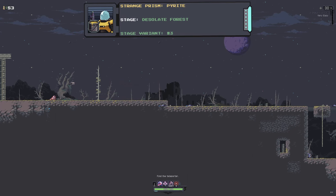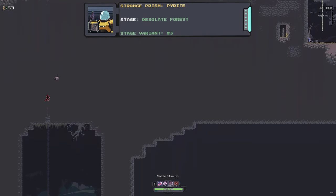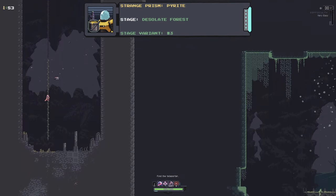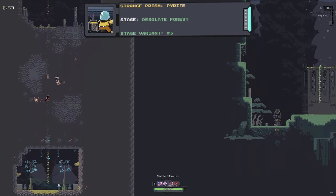The second prism is for Commando. This prism can be found on the third variant of the Desolate Forest stage. Once you're on the correct variant, you just have to go to the top left of the stage, find this hidden vine, and climb all the way down — it will be sitting there waiting for you to collect.